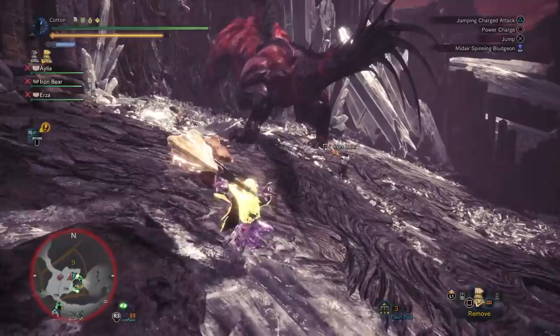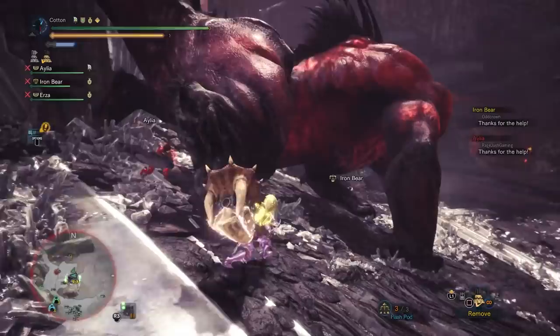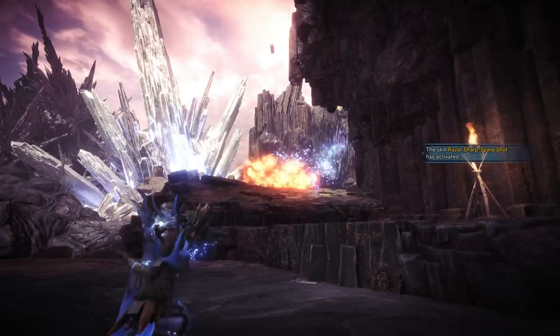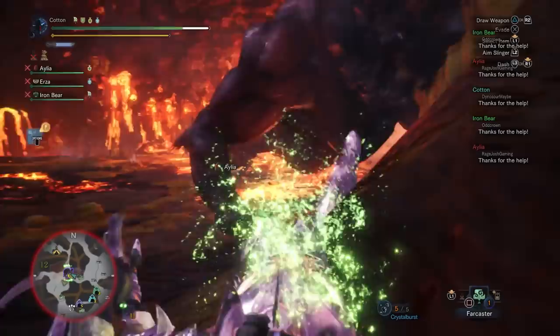Safe and weak places include the tail for everyone, the front legs for sharp weapons, and the back legs for blunt weapons. And range players can fire cluster bombs from afar. If you need to cancel enmity — either due to your tank being in trouble or someone who can't handle the heat — you can do so by using one of your two available flashes or by applying the paralysis or sleep status.